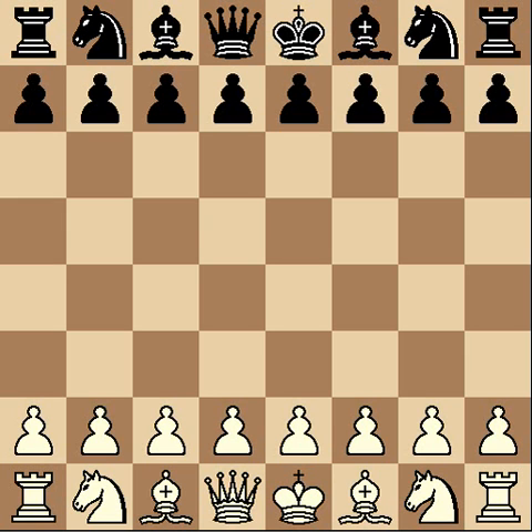You don't actually do it, though. What happens is you surround it and threaten to capture it, and then if it can't move away, the game is declared over. To do that, we need to attack it with different pieces. We'll go over them again: there are the pawn, the rook, the knight, the bishop, the queen, and finally the king.